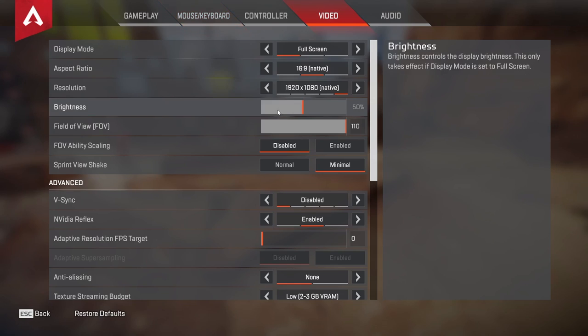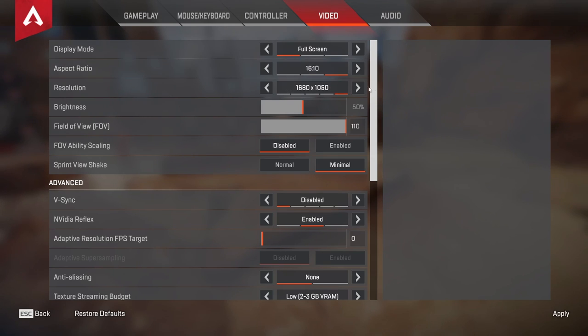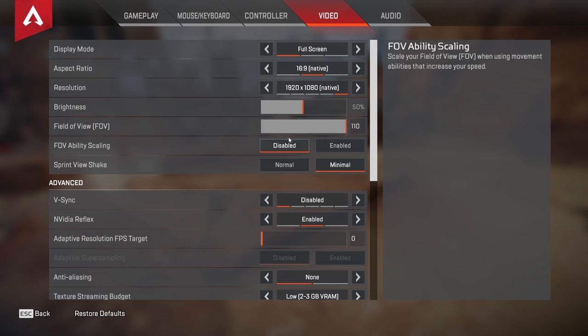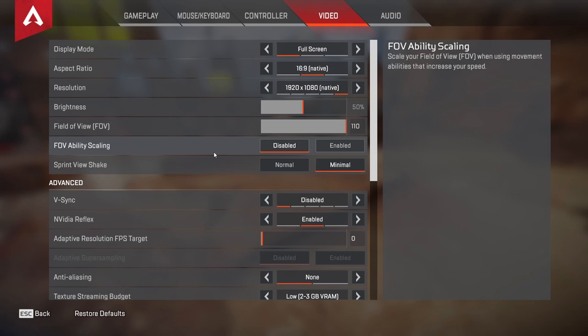For video settings, it's always best to keep everything on low. About stretched res — players like Fade use 1610. What stretched res does is make things wider, but it does affect your FOV so you'll see less in certain aspects. I play on default 1080p. For brightness, 50% is good enough. Field of view, I recommend maxing it out to see the most; however, if targets feel too far away and you can't hit them, I recommend toning it down to about 100 and experimenting from there. FOV ability scaling — I recommend disabling this; it just makes things more consistent.